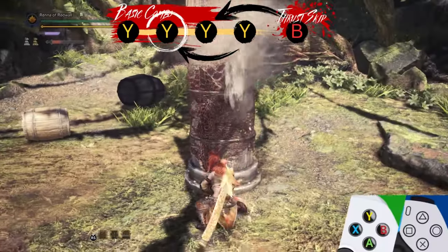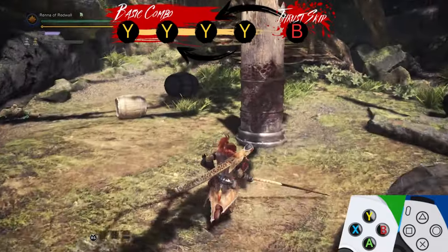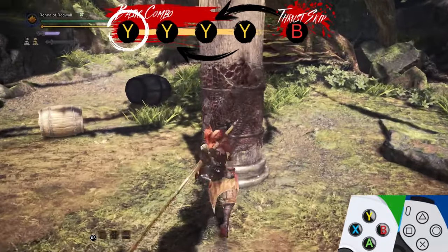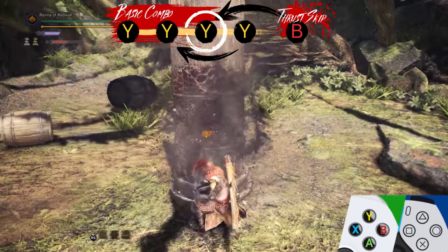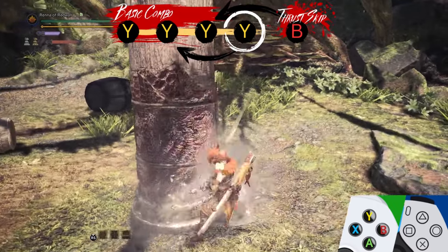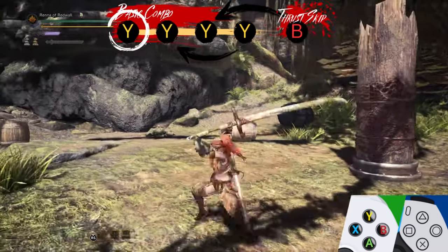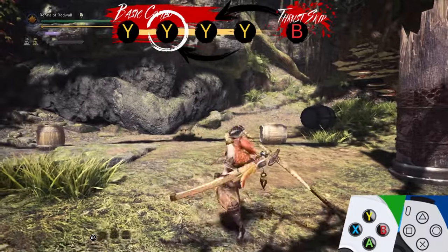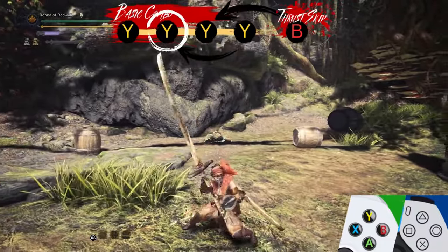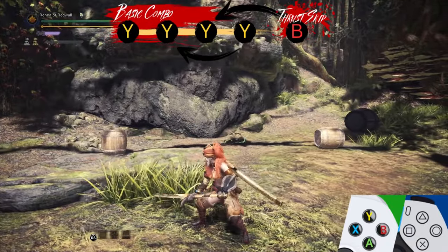The basic combo fills the gauge and is performed by pressing the Y button. You shouldn't use the full combo in an actual hunt — it's the slowest way to fill your gauge. However, it's still important to know this chain because you'll use parts of it in better combos. The basic combo consists of Step Slash, Overhead Slash, Thrust, and Rising Slash. The last three attacks of this combo can loop endlessly, but don't do this — there's always something better you could be doing.